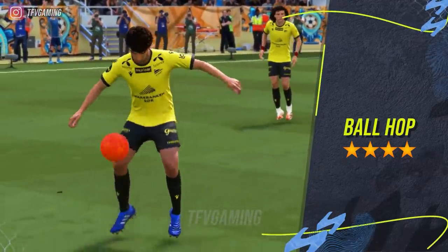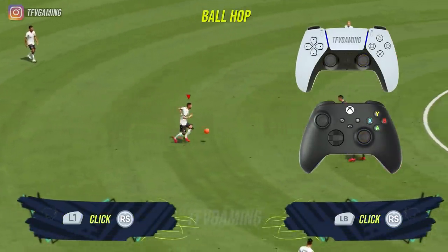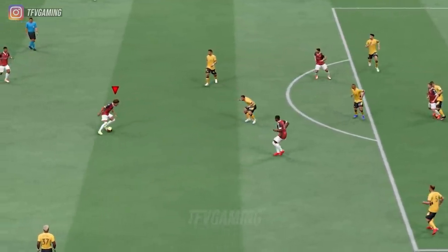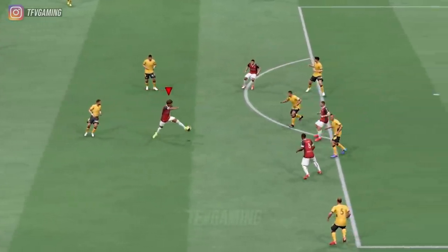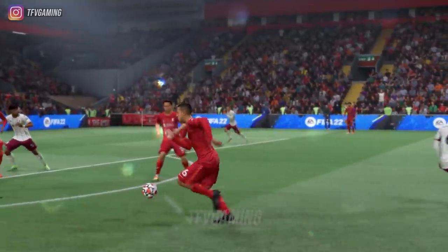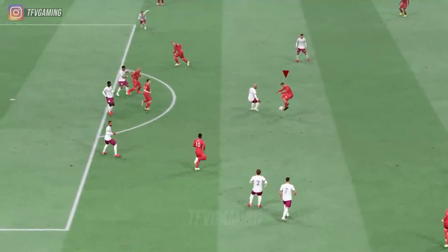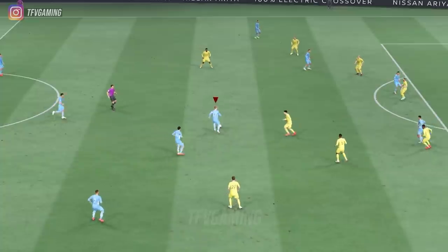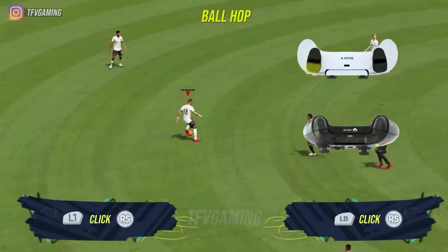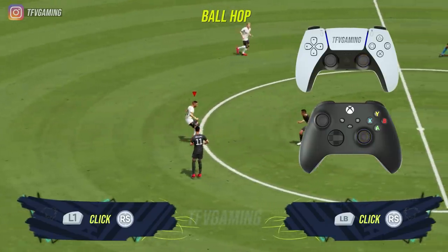The next skill move is the ball hop, also called the Blanco hop, and it is one of the most fun skill moves in the game. The effectiveness is unmatched since you can create something out of nothing — you can turn a normal attack into a half volley or completely surprise your opponent with a flick up. It's so fast and effective that you can take a shot at goal that's extremely powerful even without space. I've scored some bangers using this skill move. To do it, press L1 and then click the RS button and you should see the Blanco hop.